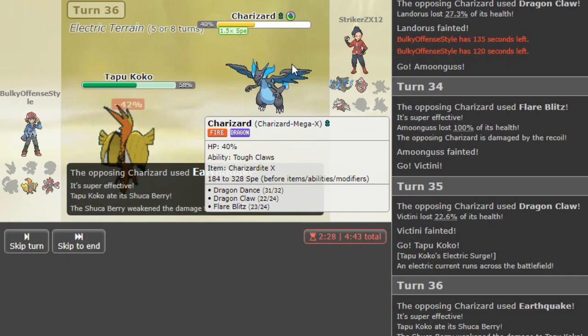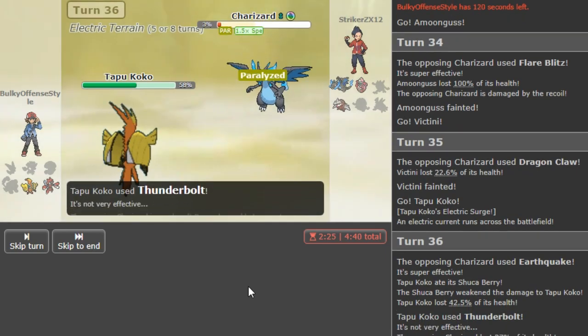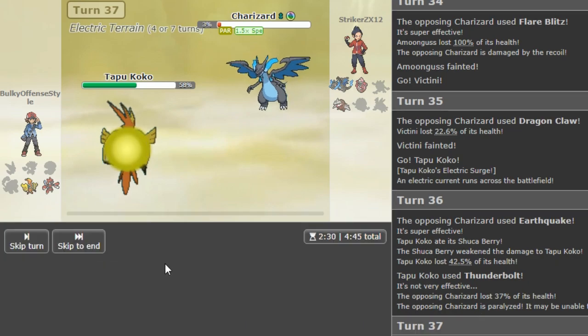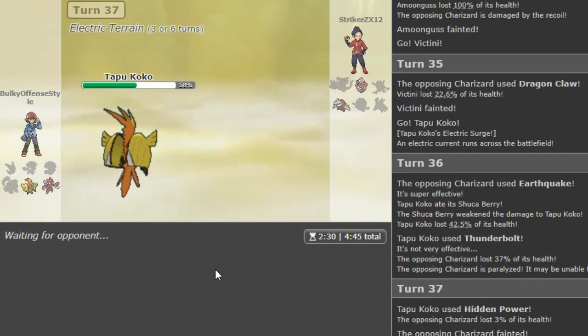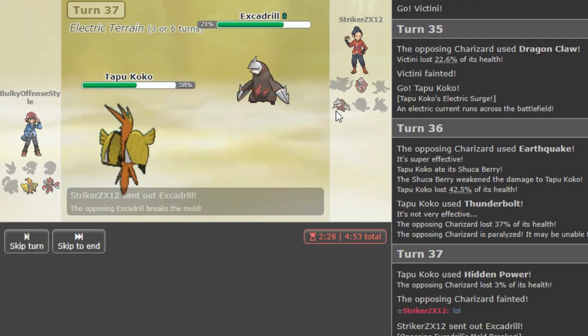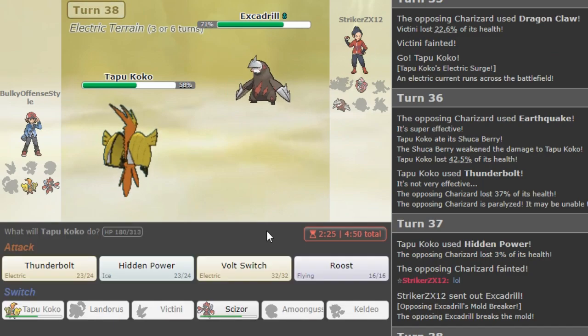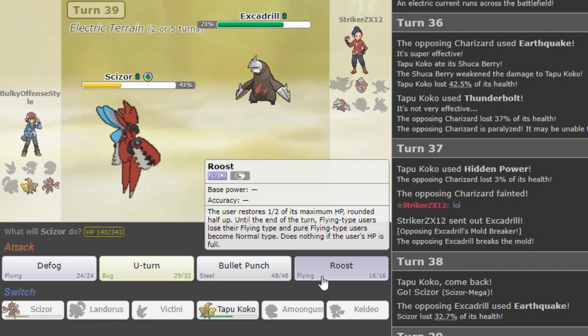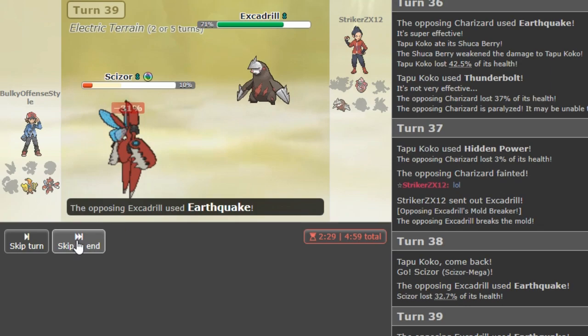He doesn't have Roost — win condition found! Para is there. Scizor could not have won the game — I'm so lucky. Basically it's just me being impatient versus his bulky core, not caring about his offensive threat Zard X. I can still lose to the Lele — forced to go Scizor here. If I'm him I would go Lele. He has Quick CM Scizor — yeah, I figured he would do that.